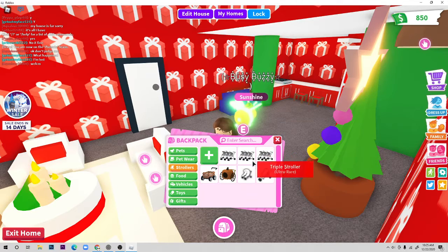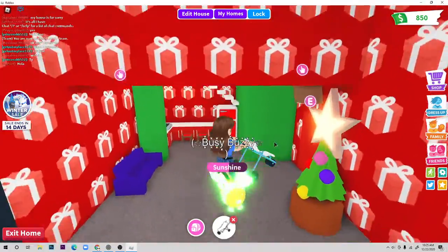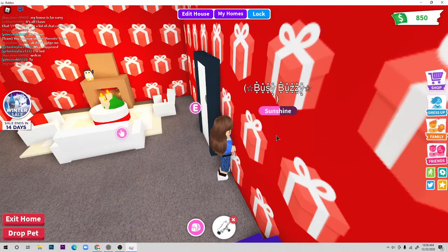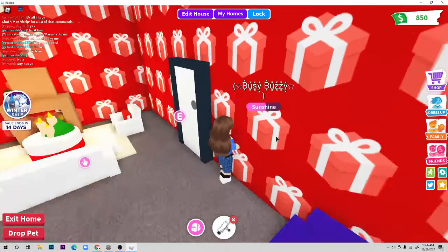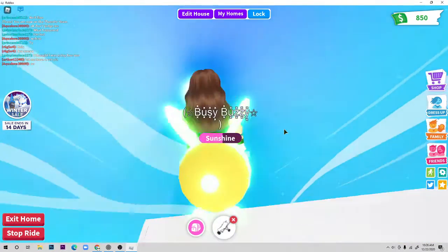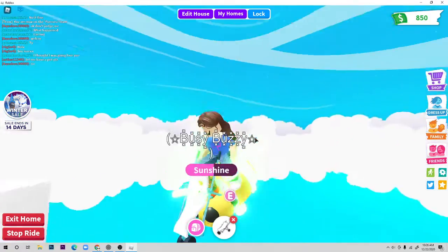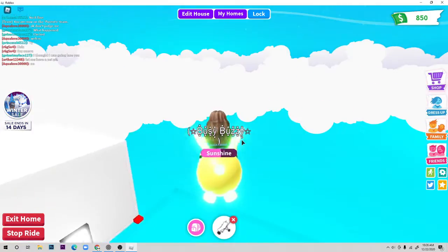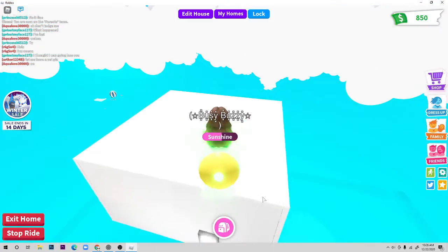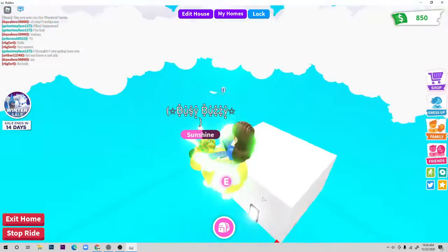First I'm going to show you one of the most popular ways, and then the easiest way. The most popular way is to actually get a fly pet and a stroller. You get a fly pet and a stroller, glitch through the wall, and then fly the pet. This is probably not my favorite way to glitch through the wall because not everyone has a fly pet. I mean, I like using fly pets if I'm making a really big sky castle.